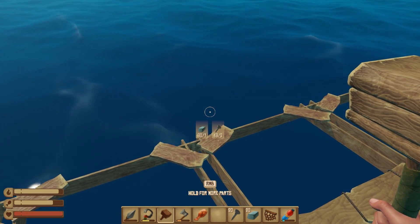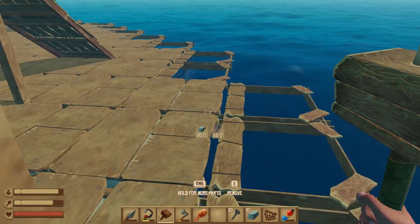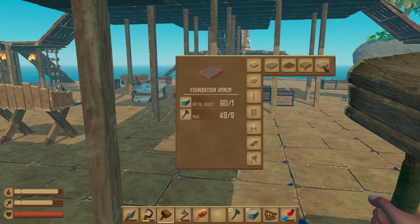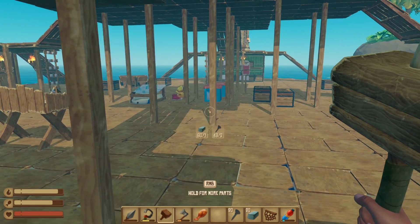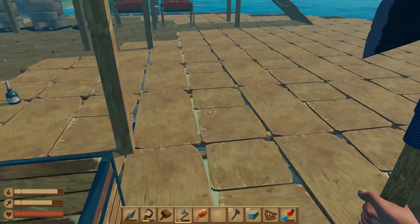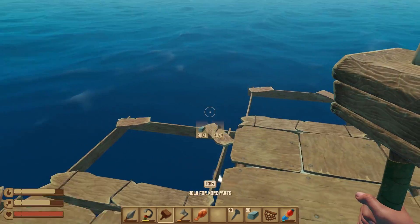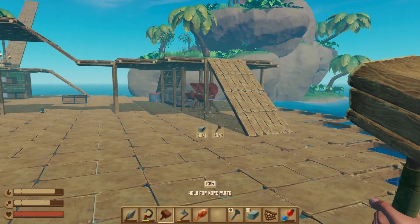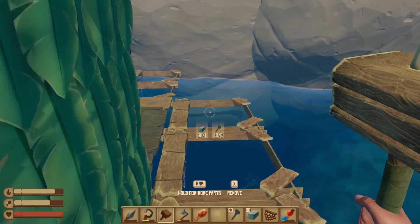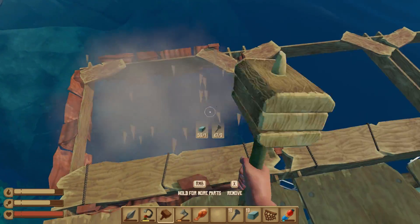We've got 60 ingots and 49 nails. Let's get 60 of each - actually we're going to need 120 nails. Damn. And unfortunately we're completely out of scrap. So either way we should have enough to make half of them by the looks of it. So let's start right here. We've got one - it's like all rusty.